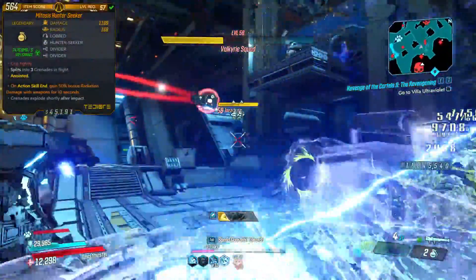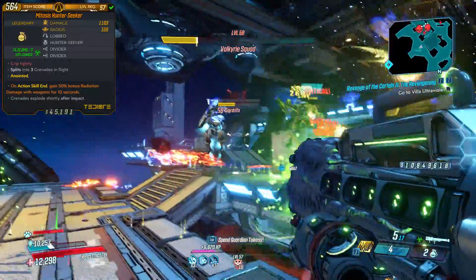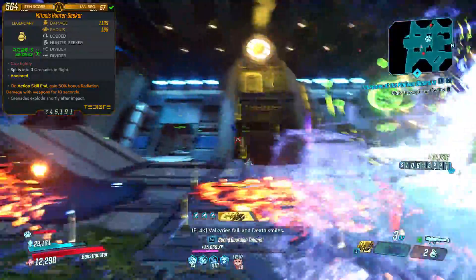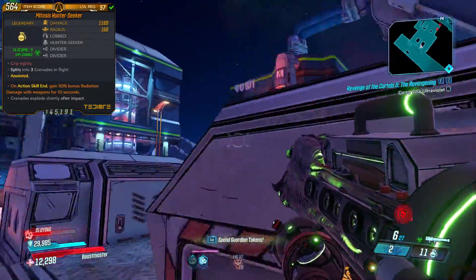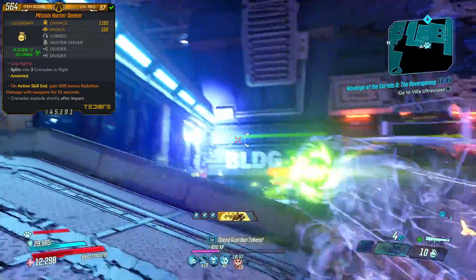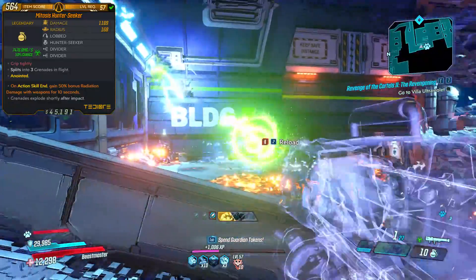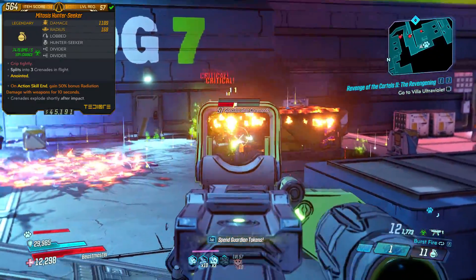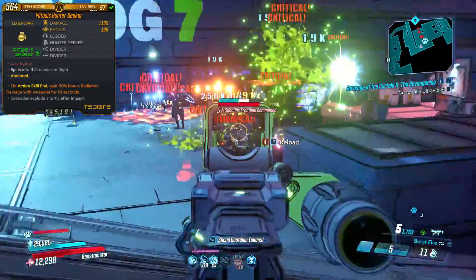I also use a corrosive Mitosis Hunter Seeker with radiation ASE. I don't use this grenade for damage — it fills a gigantic utility role. First, the Hunter Seeker is fantastic alongside Megavore because it can crit very easily to proc Leave No Trace and return ammo to your magazine without you even having to shoot. Second, the radiation ASE helps me damage shielded enemies and also flesh enemies because of how the elemental damage chart works. Since I strip armor and shields quickly, the flesh damage is super useful. Radiation is also key for the Takedown because it's the only element that heavy enemies don't come in, so finding a Corroder or Storm Trekker heavy isn't a problem. A Hunter Seeker with radiation is a must-have.